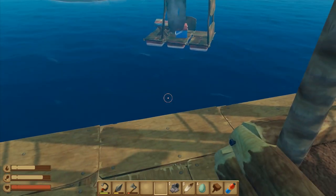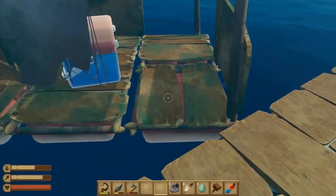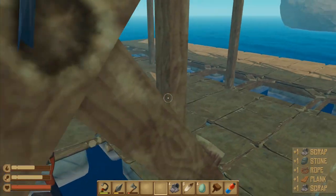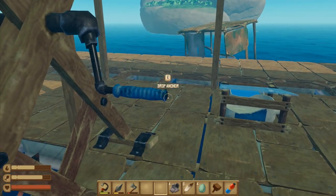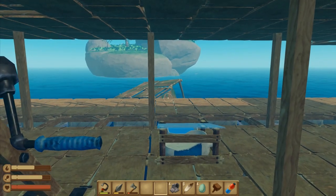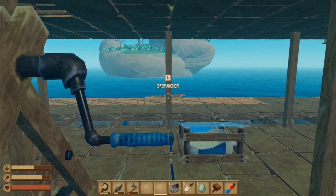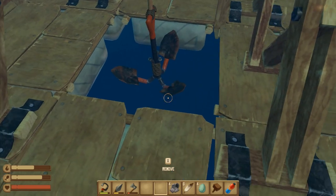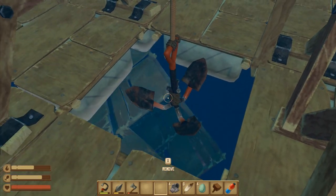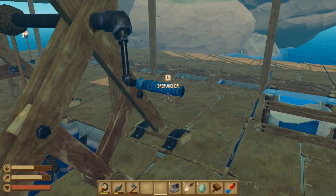Hey folks, it's Frithgar here. We are just powering up towards the island we've just found. I'm going to run on here and grab that, then come off and go over towards this one. As soon as we get up against the island we can drop the anchor, and I'm hoping we'll be able to get a whole load of scrap from around that one. There are also a few other items I want to get.